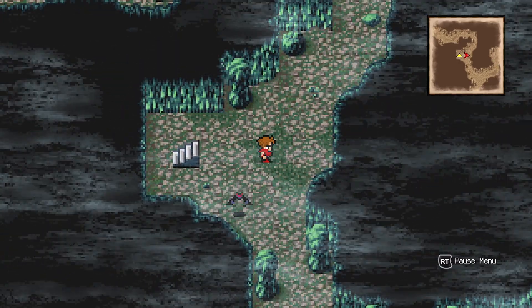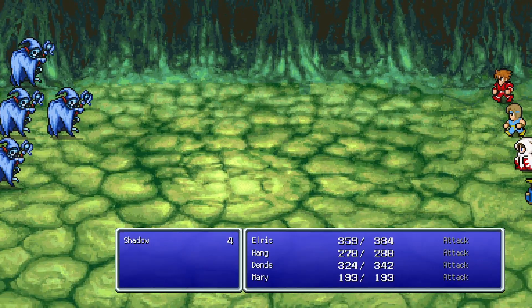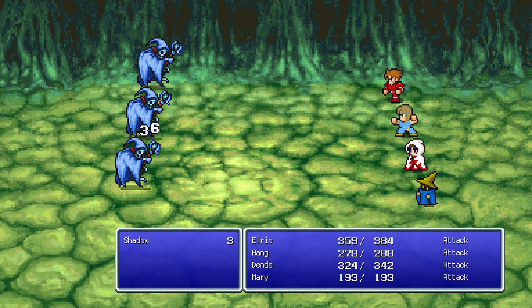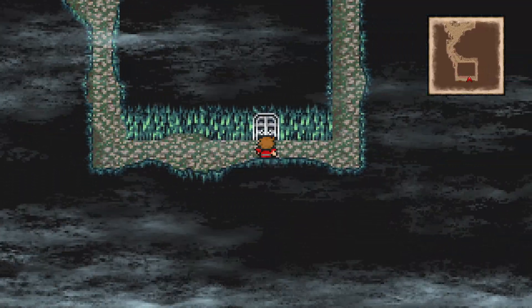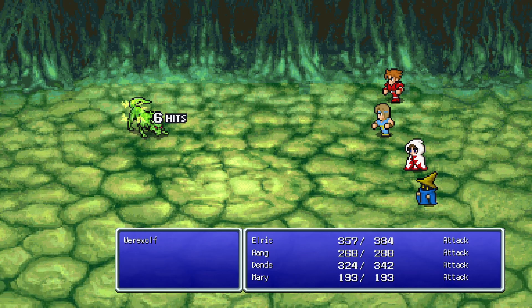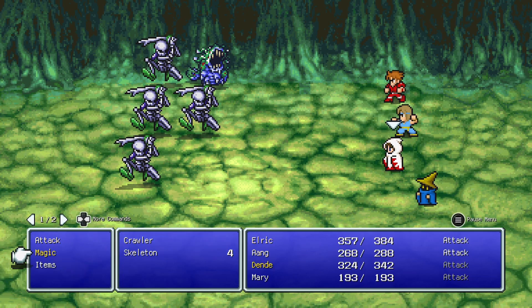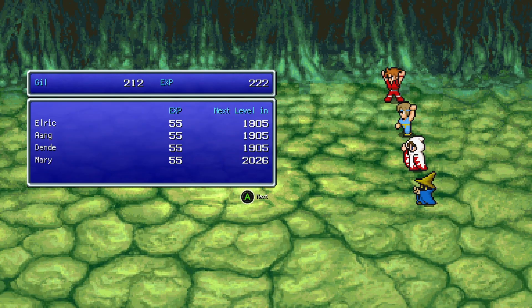We're back in the Marsh Cave. There are two paths — north with stairs and south with a ladder. I go down the ladder to get all the treasure first. The whole goal is to spend as little MP as possible since there's a boss at the end. I'm mostly worried about enemies that can poison or do a lot of damage. The werewolves can poison you, and I want to prioritize using Dia to get rid of groups of enemies fast.